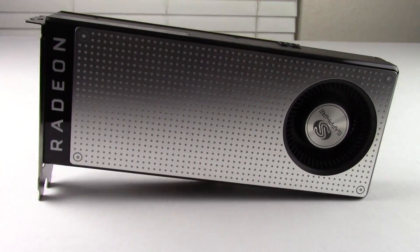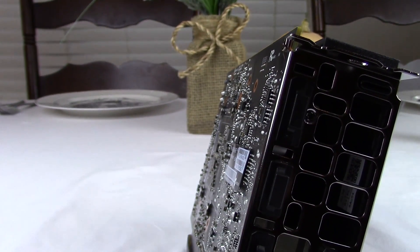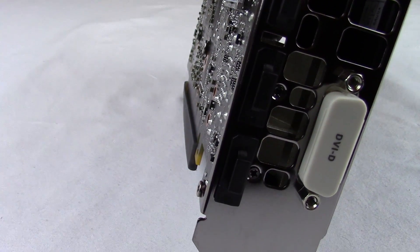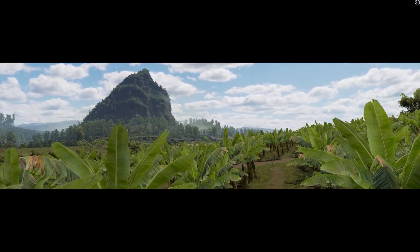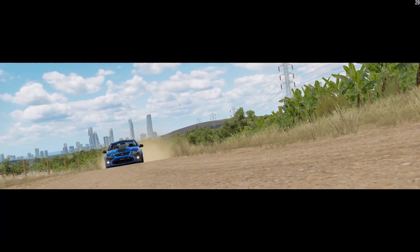Today we have the RX 470 versus the GTX 1060. The 1060 is going to be the 3GB version, and the 470 is going to be the 4GB version. The game we're going to be taking a look at is Forza Horizon 3, which is a Universal Windows Platform game and it's going to be in DirectX 12.